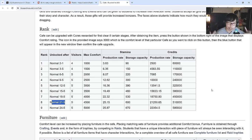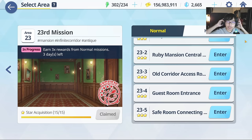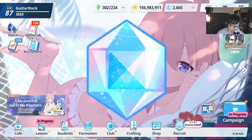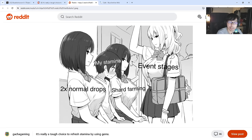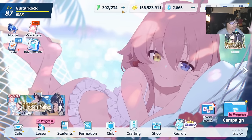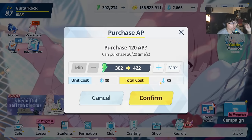That's how you level up fast in Blue Archive — there's no secret. You use your stamina, sweep stages, and get EXP. There's also the option of refreshing using Pyroxenes. You can spend Pyroxenes to purchase AP: 30 Pyroxenes gives you 120 AP, and you can buy this up to 3 times. After the first 3x, it increases to 60 Pyroxenes for 120 AP.